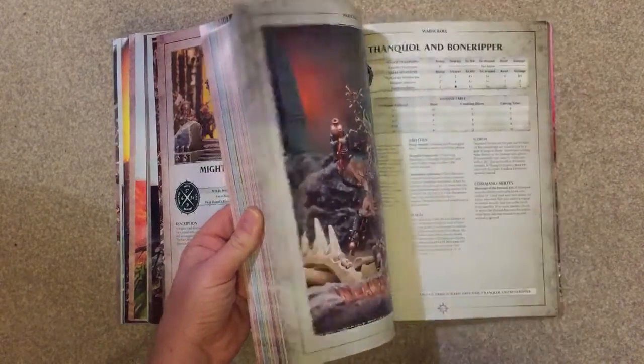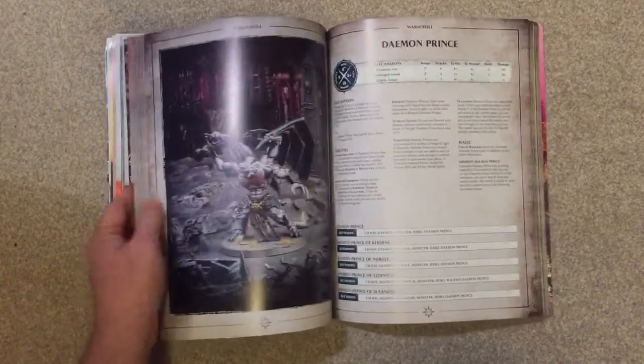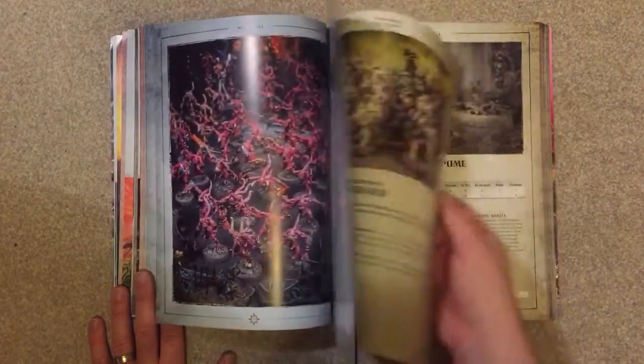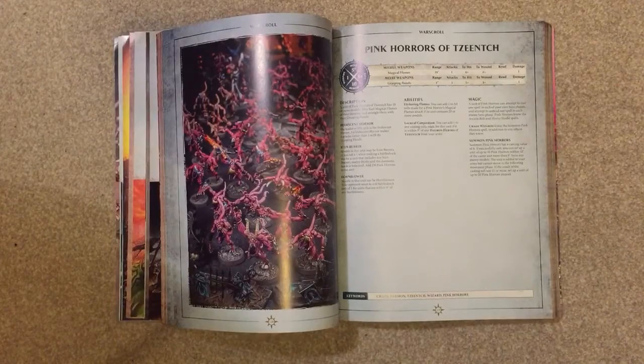If you bought them for the lore and the fluff, you'll be absolutely fine with this. It is a beautiful book — it's got colour photos all the way through, it's got all the rules. It is what it says on the tin; basically it's just the war scrolls.